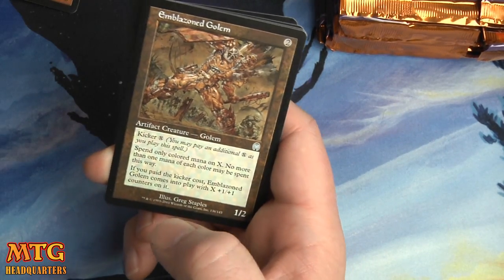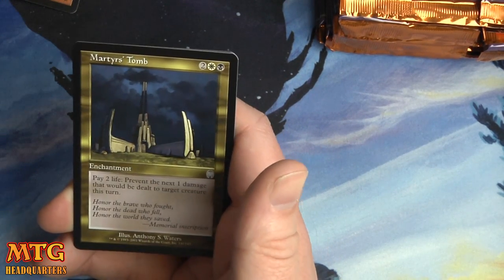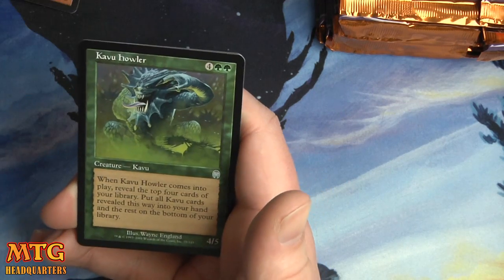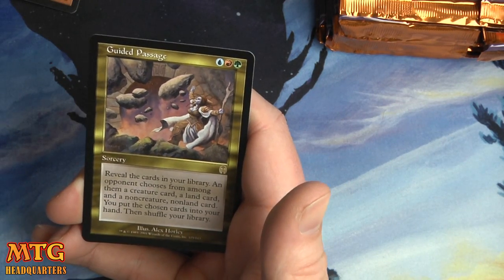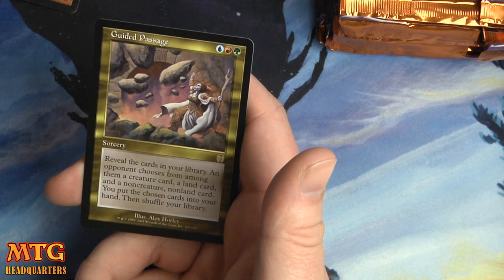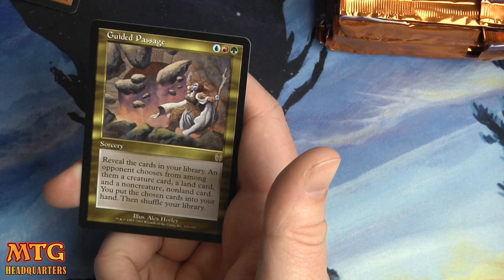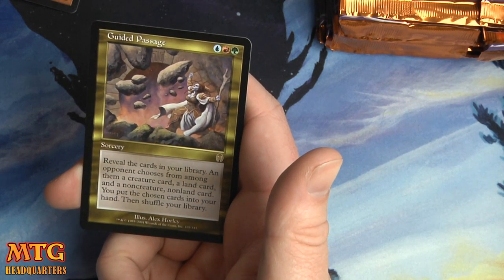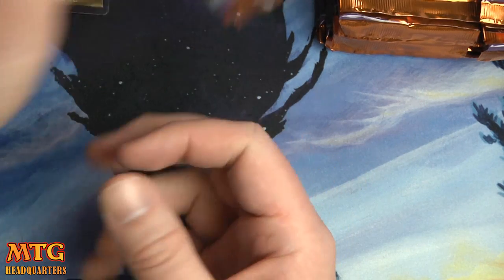Emblazoned Golem again — this is a very small set so we'll see a lot of dupes. Martyr's Tomb, Kabu Howler, and a Guided Passage for four mana across colors: reveal the cards in your library, an opponent chooses from among them a creature card, a land card, and a non-creature non-land card. You put the chosen cards into your hand and shuffle your library. That seems pretty spicy.